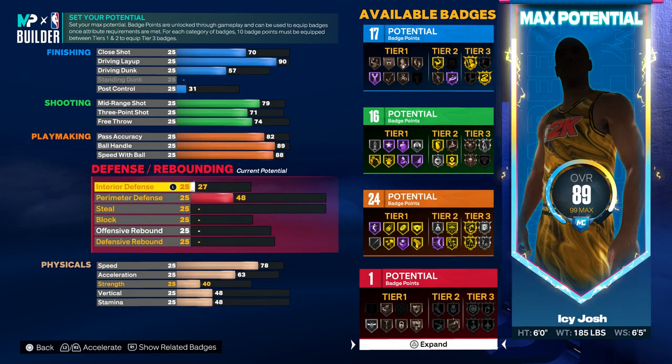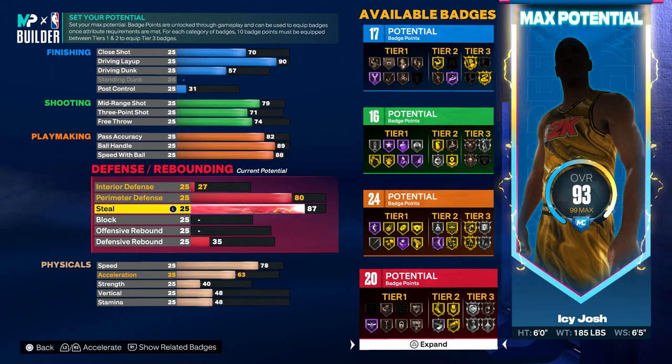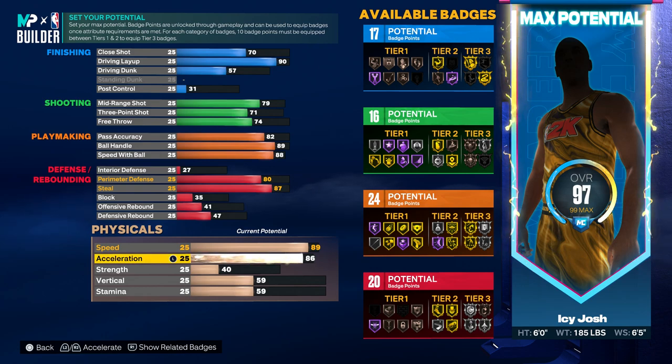For the defense, you want to put the interior to 27, the perimeter defense to 80, the steal all the way up to an 87, then put the block to a 35, the offensive rebound to a 41, and the defensive rebound to a 47.